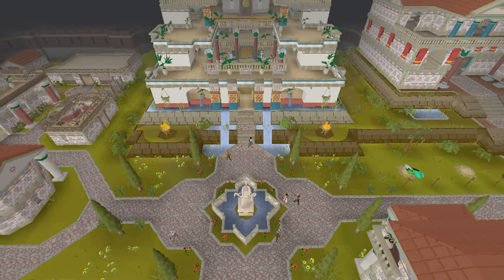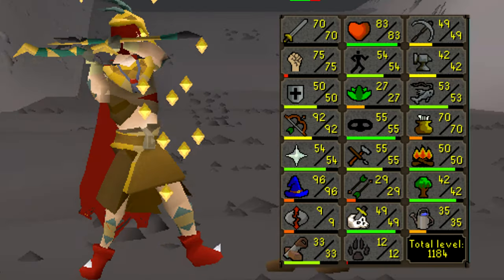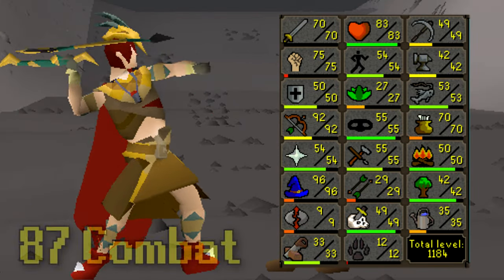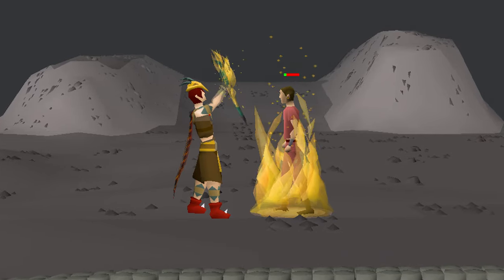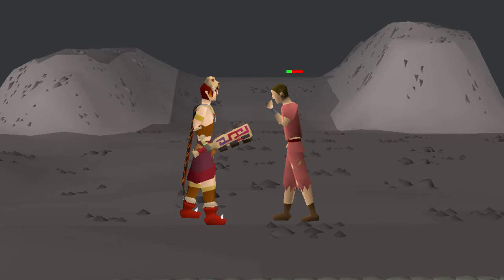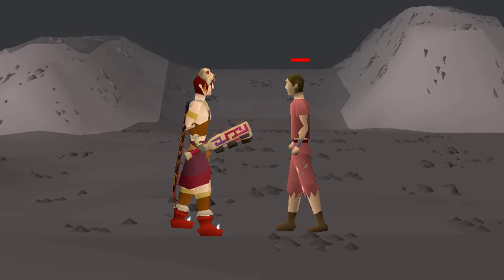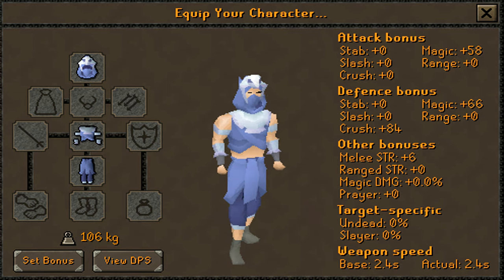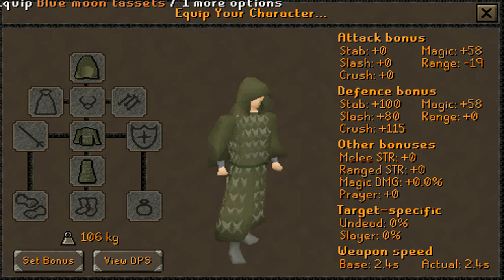Greeting my Runescape warriors and welcome to another video. Today we're pking with the new Volunar gear. In the first part of the video, we're at 70 attack, 87 combat, pking with a full eclipse range set which can stack bleed up to 5 damage, paired with a full blood moon set which has a 33% chance to hit one tick sooner, and the blue moon mage armor - equivalent to Arum's and only requires 50 defense.